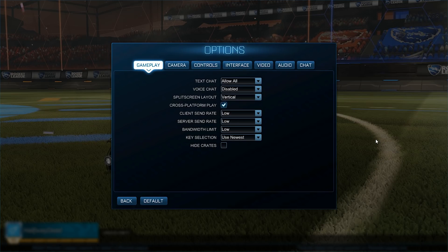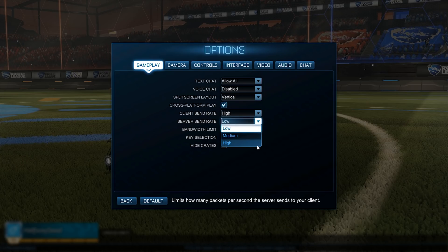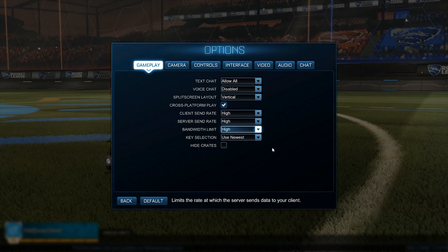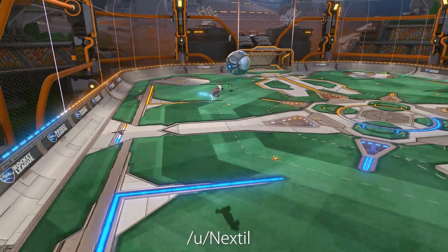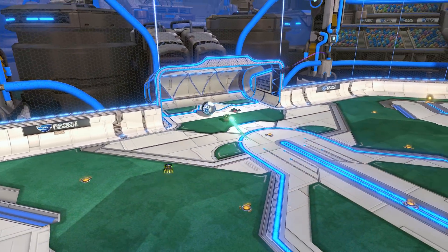For some reason, the client send rate, server send rate options, and the bandwidth limit in the menu do not seem to make any difference at all. Shoutout to Reddit user younextill who originally showed this to me — I did retest everything myself. If it gets fixed in a future update, I will report on it.